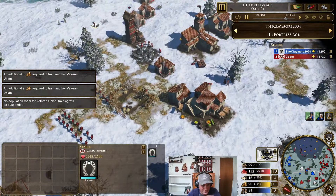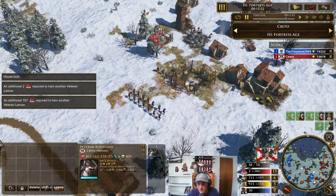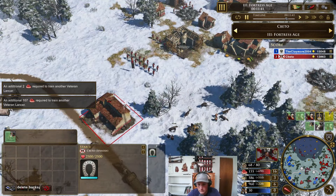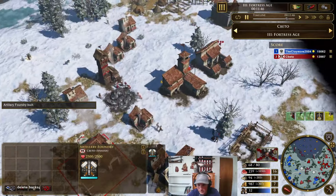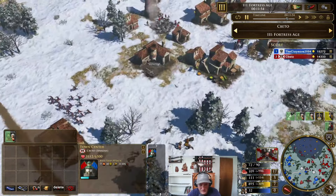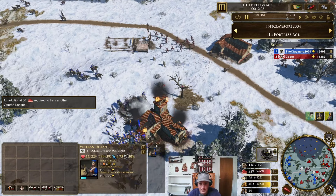He's getting out a stable — I assume that's for lancers. He saw the skirms so he's going to try to go rod-lancer. He's building a batch of 3, and he's got 19 right now — which isn't bad. He ships 5 lancers there. He needs to have more rods here but he's having a big struggle with vils. 2 TCs probably wasn't the right choice because of that struggle. That's 22 rods right there.